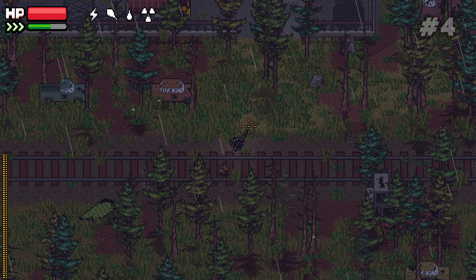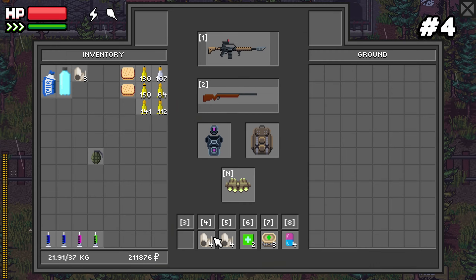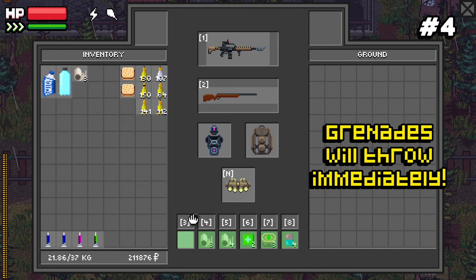Number four: you can click and drag meds down to your hotbar and use them quickly by pressing the corresponding key. You can also use the hotbar for grenades — they're a recent addition to the game. Drag a grenade down to any hotkey and you can use it really quickly with that button.